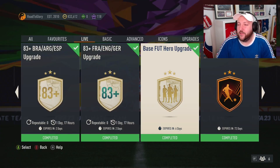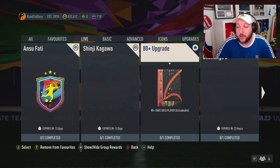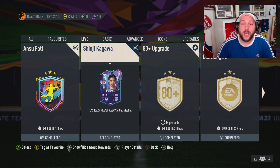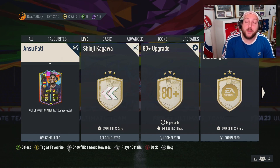EA have brought out the base foot hero upgrade. I'm going to tell you how to grind it — it's available for a week, so there are going to be two methods. One is using the upgrades available now, which includes the 80-plus, Team of the Week, warm-ups, and daily logins. We'll also get another set of upgrades the following Monday, so you can use those as well.